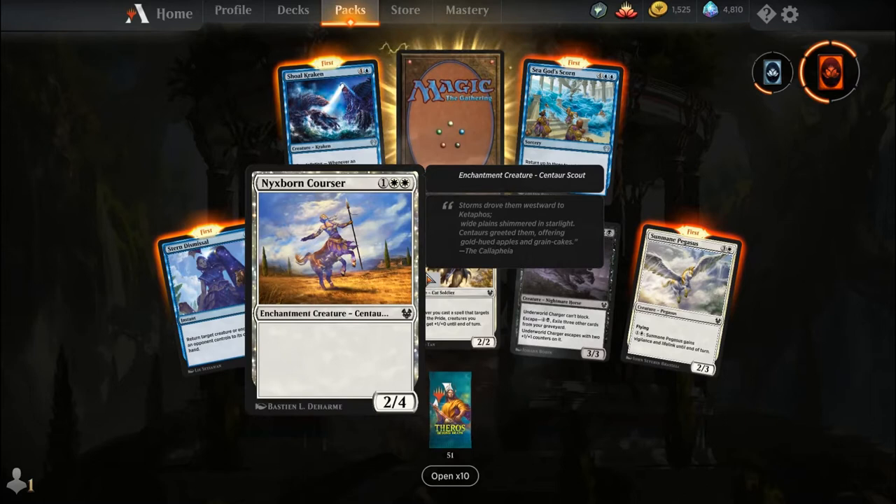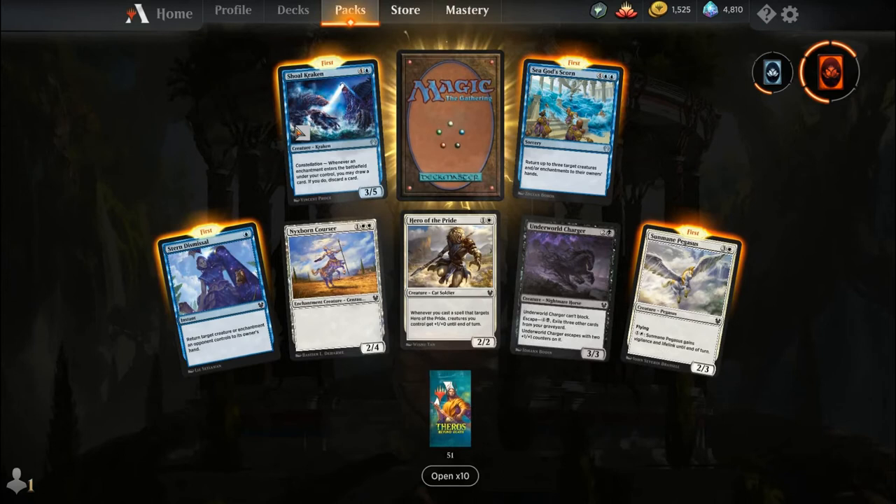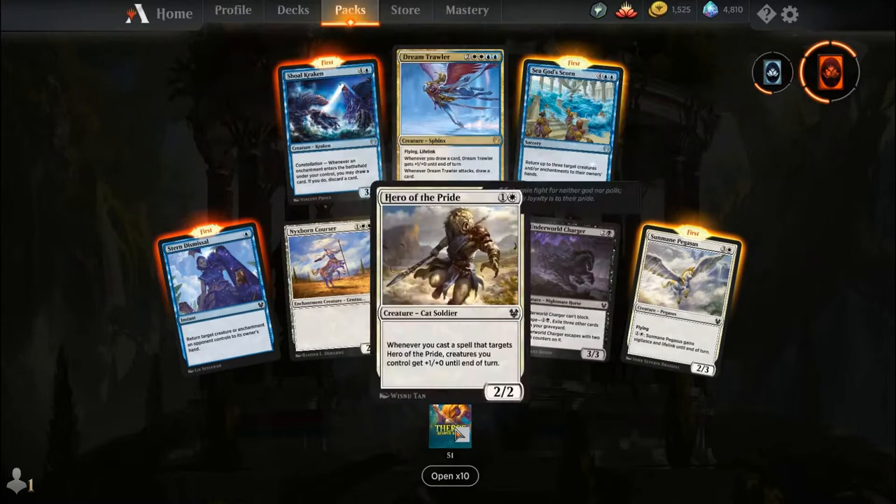Stone Dismissal, Nyxspawn Corsa, Hero of the Pride, Underworld Charger, Sunmane Pegasus, Shoal Kraken, Sea God Scorn, and our rare is Dream Trawler. Looks like I'm going to be building some sort of blue control deck at some point.